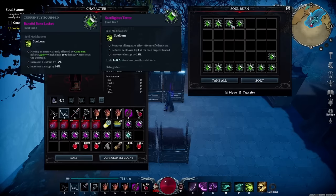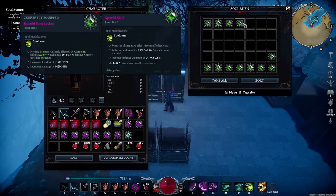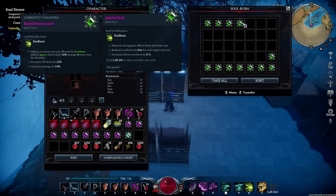This is absolutely fantastic for people who like to get lit on fire a lot. An ideal gem would look something like this — almost perfect rolls. The combination of abilities are fantastic: it removes all negative status effects, reduces your cooldowns, and increases the silence duration.